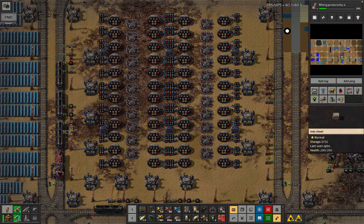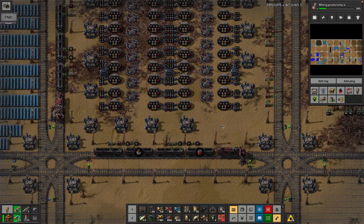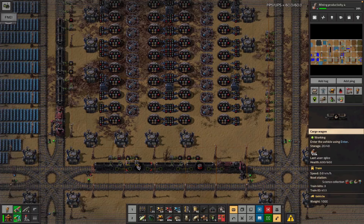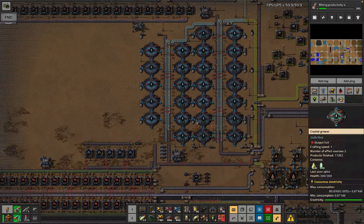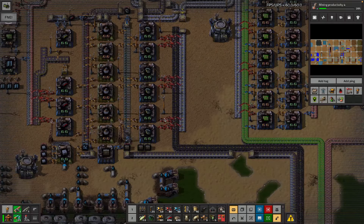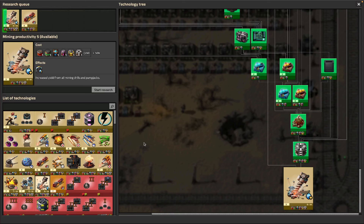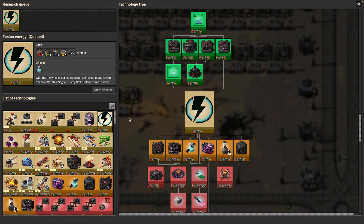Let's do the tech first. Purple science is kind of sad - we're trying to kick through a technology that needs a lot of purple science and I don't have that much. I've got yellow science and a ton of military science. We cut military science, which is fine, but because of that we're going to skip things that need purple science.